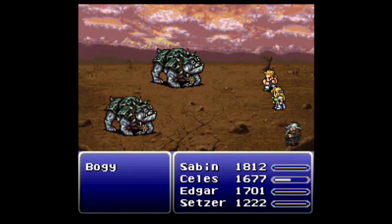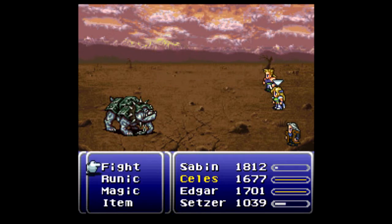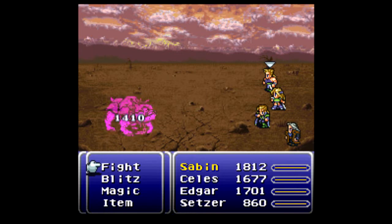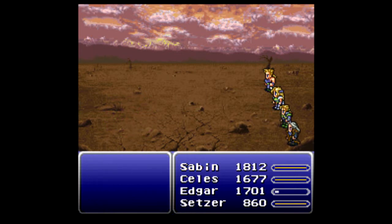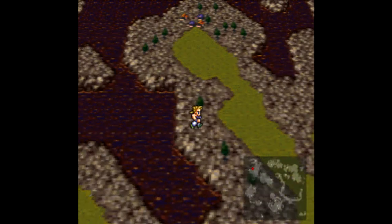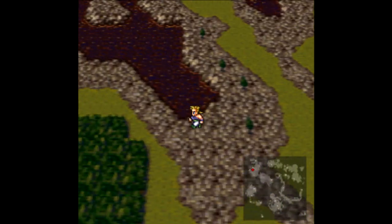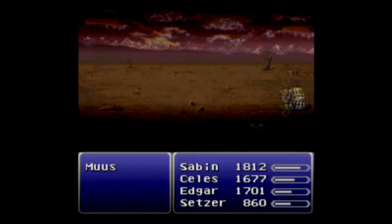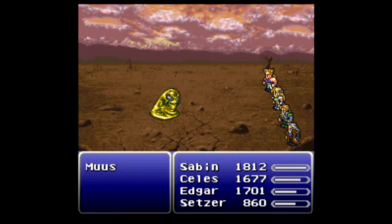You'll notice that even though I input a command for both Sabin and Setzer before I used the Jump Command with Edgar, Edgar took his turn first. That's because the Jump Command will always take priority over anything else — whether it's a spell, special ability, or a physical attack. So if you're going to be using the Jump Command with a character and you're in the process of healing or trying to get your buffs set up, keep that in mind. You might want to keep them on the ground for a little bit.